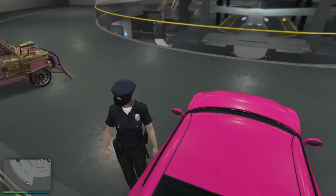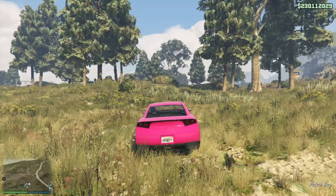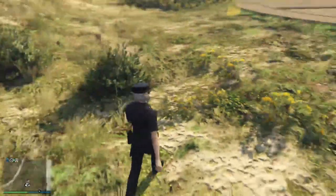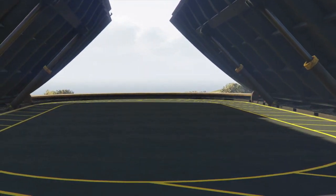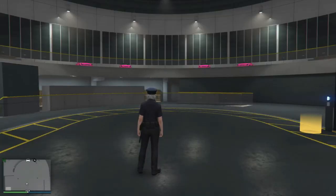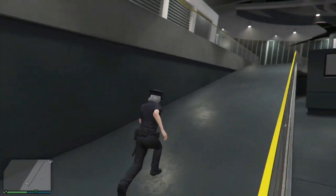You also need a friend outside waiting for you. Jump in the car you do not care about, drive it outside, let your friend jump inside the vehicle, then run back inside the facility. You also need an Avenger to access the workshop. Your friend is just sitting inside the vehicle the whole time — only a few seconds. You also need custom license plates, an Avenger, a facility full of free vehicles you don't care about, and the car you want to duplicate.